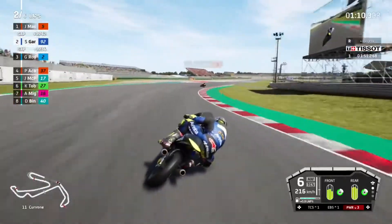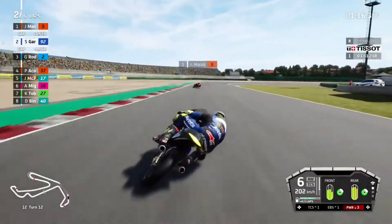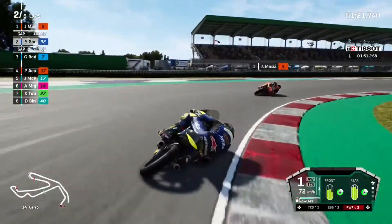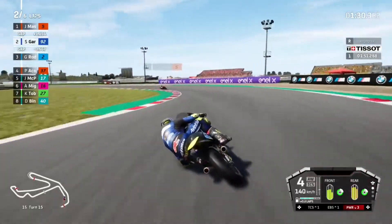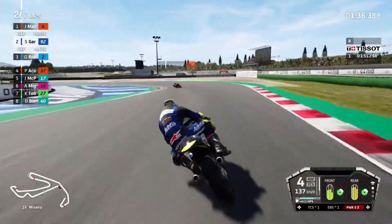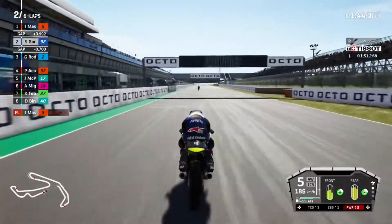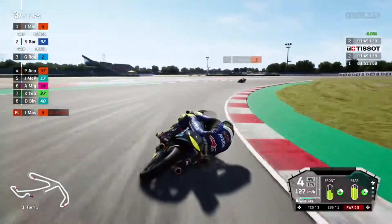We should gain some time through here - the AI is a little bit tentative through here compared to what we are. Round to the brakes at turn 14. That's going to cause Masià to pull away from us. Onto the brakes for turn 16 - nice and easy out. We go across the line with our best lap of the race. Masià's best lap of the race as well, which isn't ideal because he's in front - he definitely has the pace.